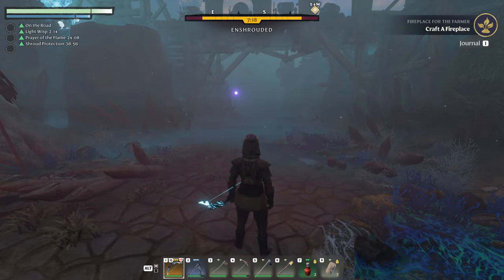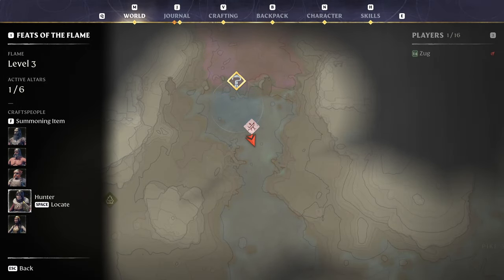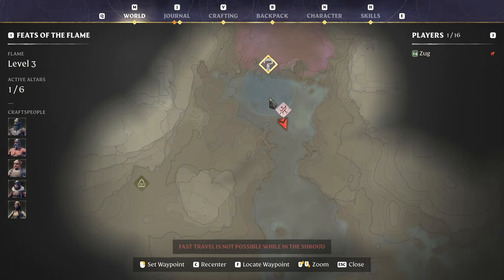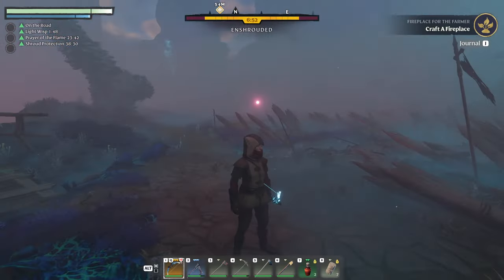Just follow the hunter companion — that's her. Follow her questline and do what she wants. She'll send you all over the place looking for hunter's camps, and once you've done those, you'll eventually get a quest to find this specific camp. Then it'll ask you to go over here and find the loot within the shroud, and the loot is on that mini-boss's body.